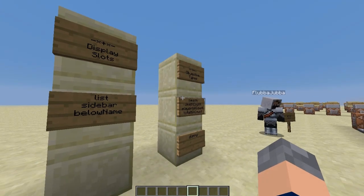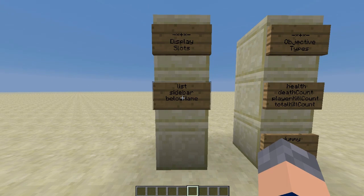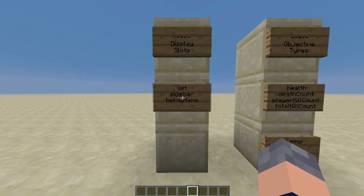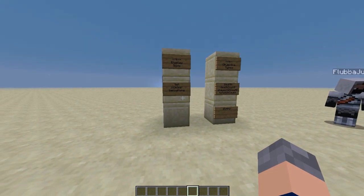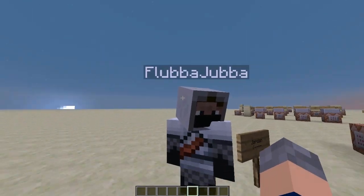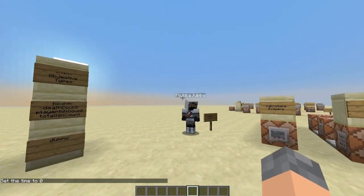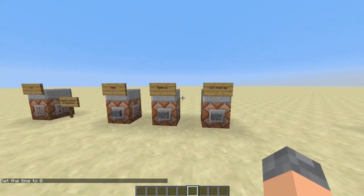So that's objective types. Going on to display slots — there's only three. There's list, which is when you press tab and it shows up there. There's sidebar, which is on the right-hand side of your screen — pretty much where Jord is on my screen right now, which you've all seen in other games probably. And then below name, which is literally below the name above the player. And that's why Jord's in the game, just so I can show that.